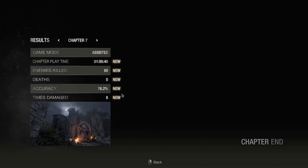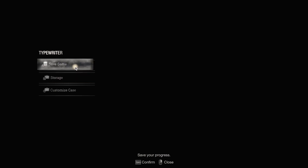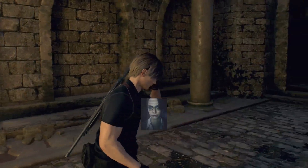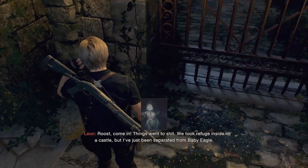Shadow width — kill 69, nice. Cool, now let's just save. Oh come on. Okay, so Ashley got the mind control — oh, possessed. Come in — things went to shit. We took refuge inside the castle but I've just been separated from Baby Eagle.